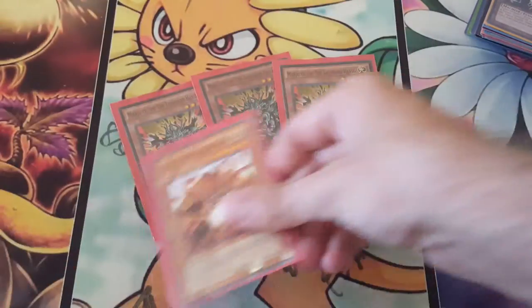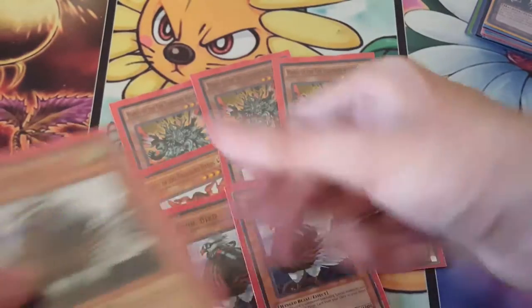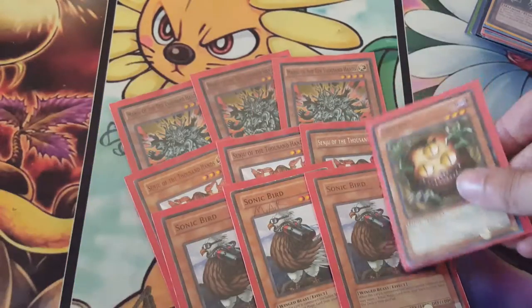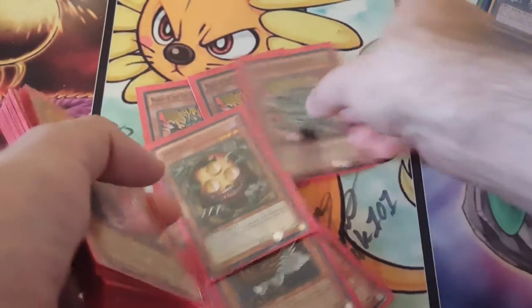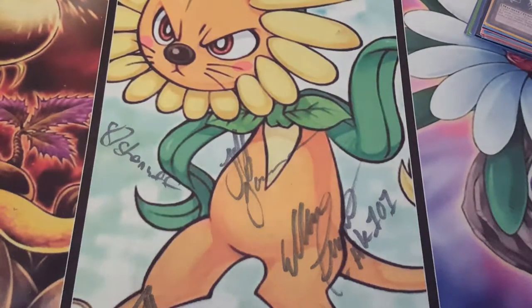Look at all this Necros level Surge power here. We got triple Manju, triple Senju, triple Sonic Bird, OUYA, and then the Sand Gan. Ten Surge cards in Yu-Gi-Oh in 2007? What? It's crazy.